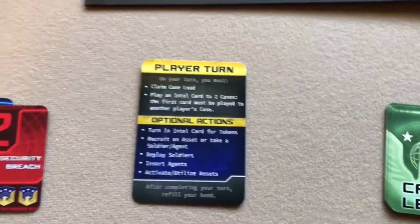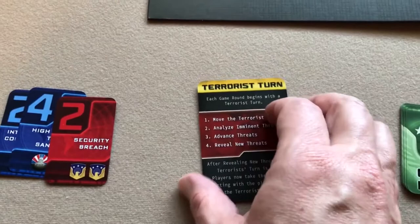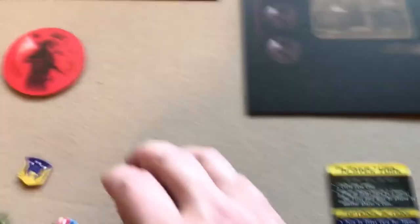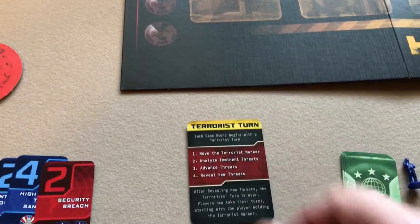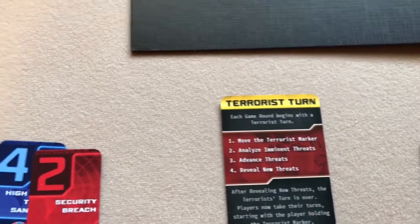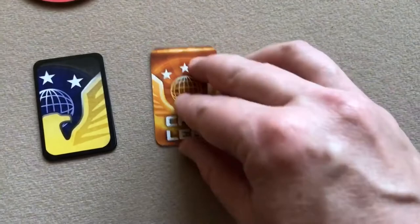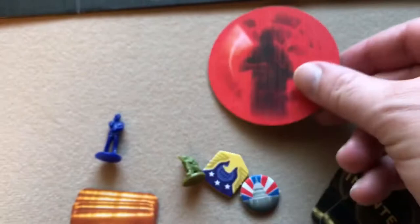The game is played in rounds. Each round always starts with the terrorist turn, followed by each player taking turns in the order determined by who has the terrorist marker. To start the terrorist turn, you move the terrorist marker by flipping the first card of the initiative deck — in this case it shows orange, so they get the terrorist marker and will be the first player this round.